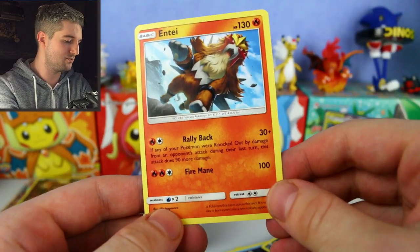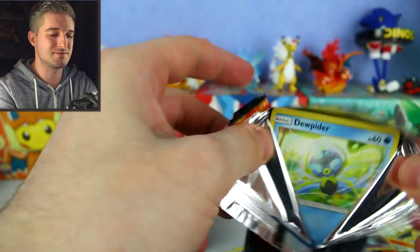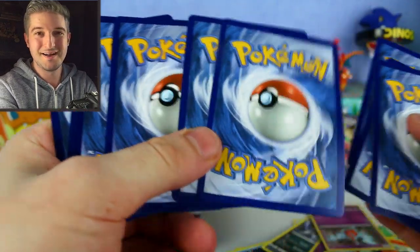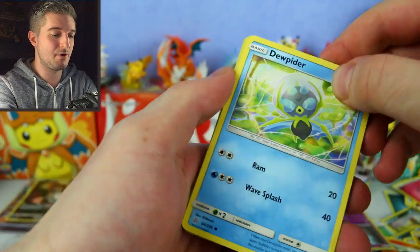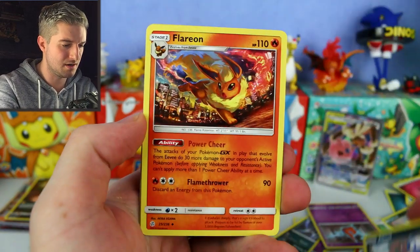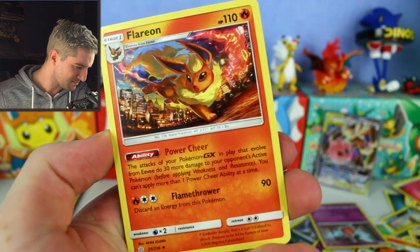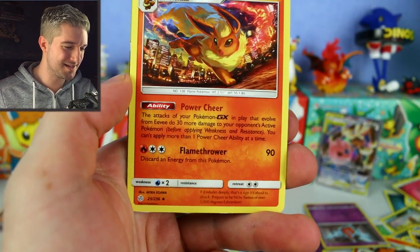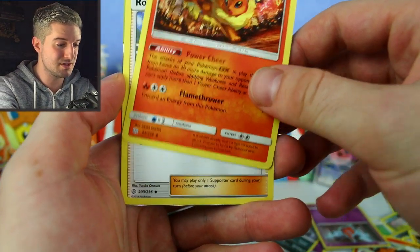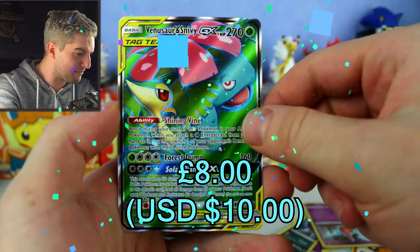Kricketot, Aipom, Zubat, Ducklett, Swirlix, Dragonium Z again, Draw Energy, Squel reverse, and an Entei — I like the Entei from the third Pokemon movie, great film. Also has Unown in it. Next pack: Aipom, Onyx, Tepig, Alolan Sandshrew, Bulbasaur — first Bulbasaur in the set! Flareon — Power Chair ability: attacks of Pokemon that evolved from Eevee do 30 more damage; can't apply more than one Power Chair ability at a time. I really love that artwork.